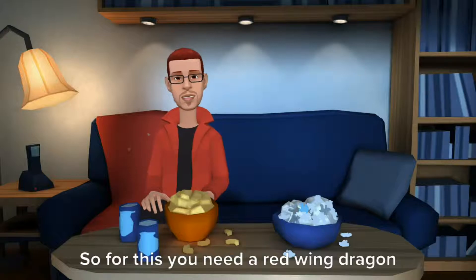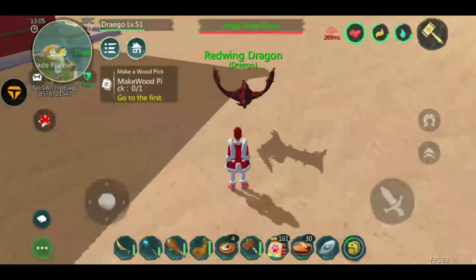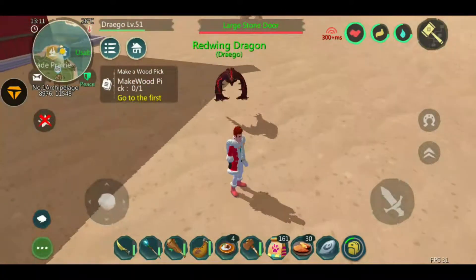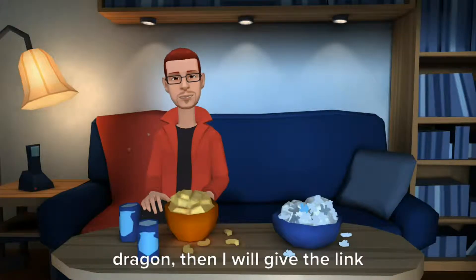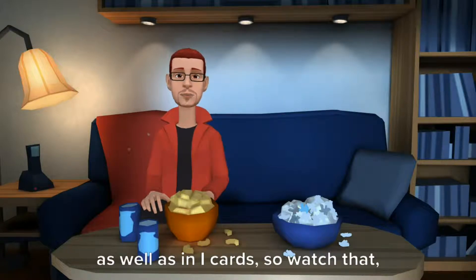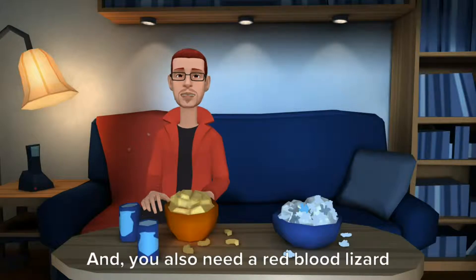So for this you need a red winged dragon. If you don't know how to get a red winged dragon, then I will give the link to my red winged dragon video in the description, as well as in my cards, so watch that and get yourself a red winged dragon. You also need a red blood lizard for the blue winged dragon.